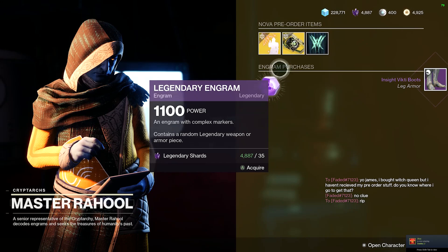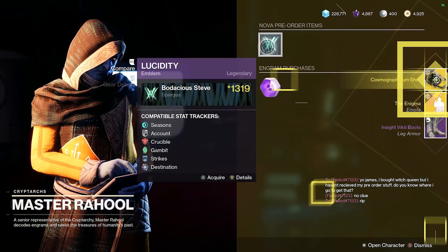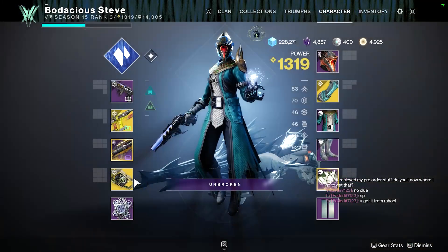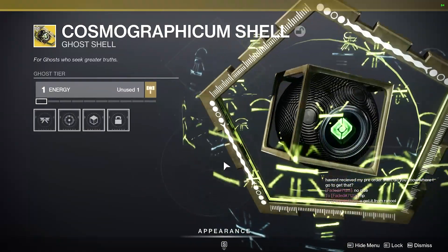As you see here, you're gonna get a sick ghost shell, a really awesome emblem, and last but not least a freaking sweet emote. So that's where you pick up these pre-order bonuses. Hopefully this helped you out — catch you guys in the next video.